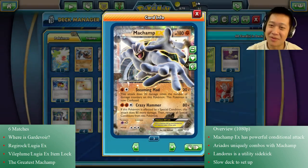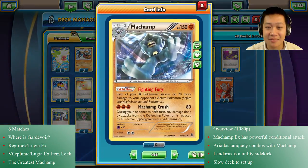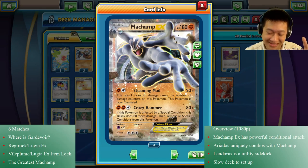If you keep up with Pokemon, you probably know the popular combo is Ariados, which poisons the enemy Pokemon, and Machamp. When you use Machamp's Crazy Hammer, it removes the poison, so you don't even have to worry about having a tick damage Machamp. That's a very nice combo, which we're going to try to pull off.